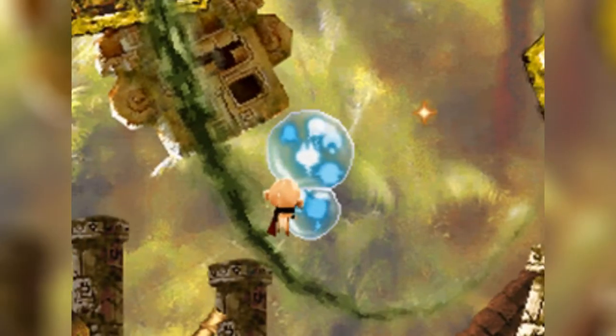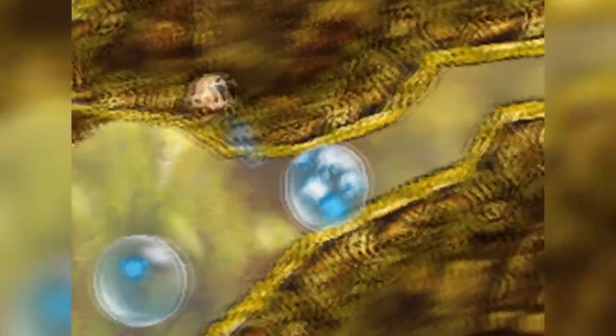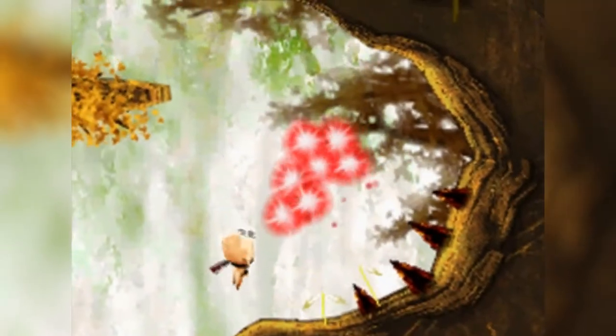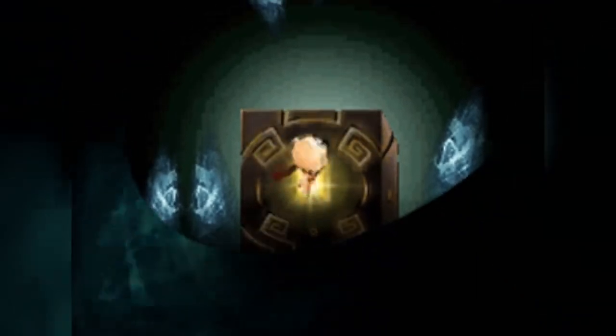Unlike in Bubble Ghost, though, this doesn't mean you lose a life. Instead, the souls you were carrying freak out due to the exposure of the outside world, and if they stay exposed for too long they'll fade away — great uncle Brutus, no! If you're quick, you can use your special bird mask to draw bubbles around the escaped souls. As long as you make it to the end of the stage with at least one soul, you'll pass the level.